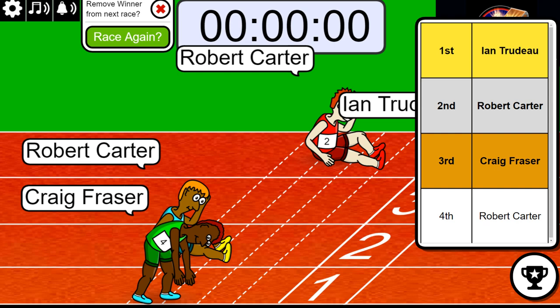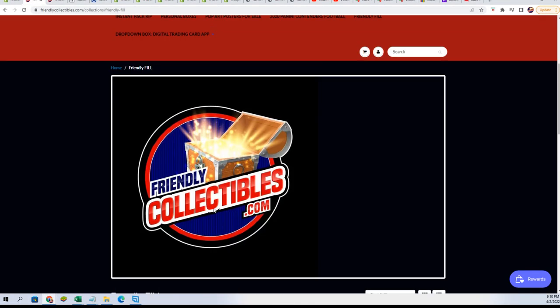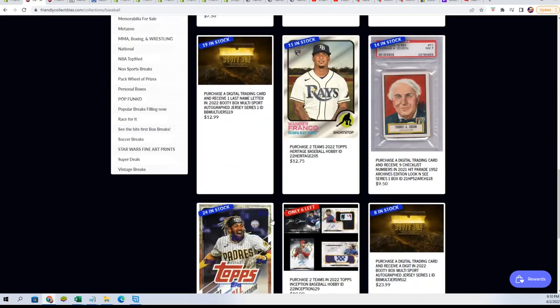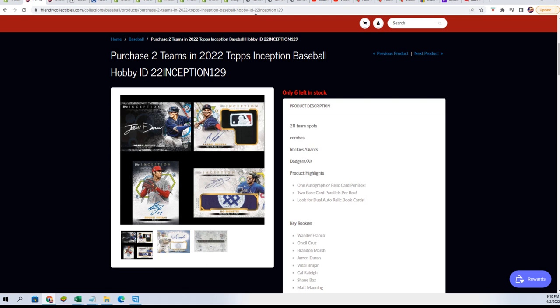All right, yeah, that's going to bring us a step closer to ripping open this Inception baseball. We are down — it's getting close. Let's take a quick look. That means Inception is going to be down to four left, because I'm going to make another filler. So let's get to it. I'll have that filler up and linked up for you in a moment. Here is the box break if you want to get a spot the old-fashioned way.